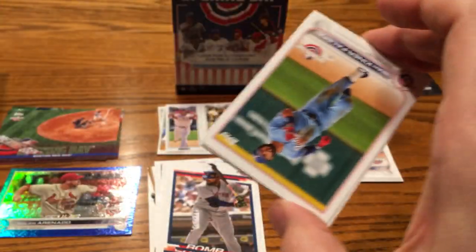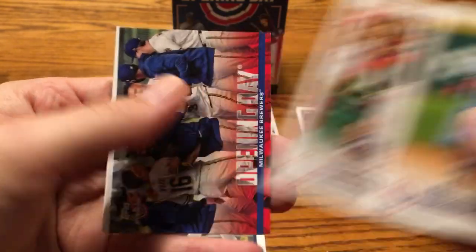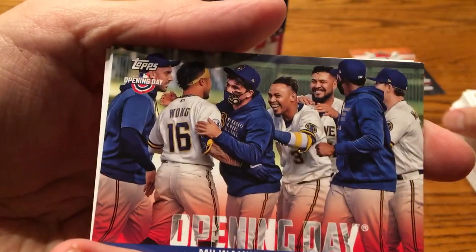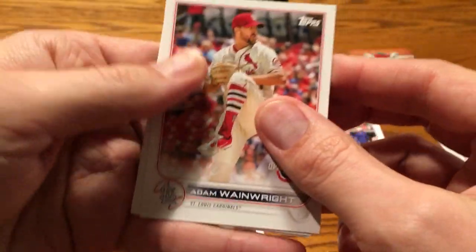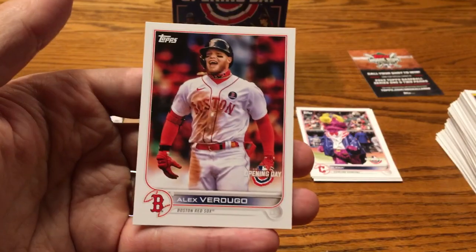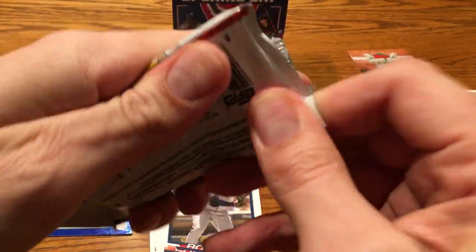I appreciate that you're sticking around all the way to the end. Have not seen Wander yet — be really nice to grab his when you consider you get 154 cards. There's Juan Soto. Opening Day — Milwaukee Brewers — looks like they're celebrating a walk-off. You don't actually see the Opening Day logo on that one. Marco Gonzalez and Verdugo again — we saw his card in the Triple Play, kind of three little mini cards there.